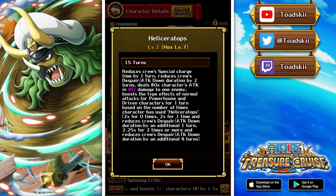His special ability though is pretty good. I can't remember exactly what it maxes out — I think it's like eight turns or something like that. The effect reduces cooldown for the whole crew by one, it reduces despair and attack down only by two turns, but then it does 80 times his attack in type damage to a single target. A damage-dealing special is always good. He also gives you a color affinity boost to driven and powerhouse for one turn.